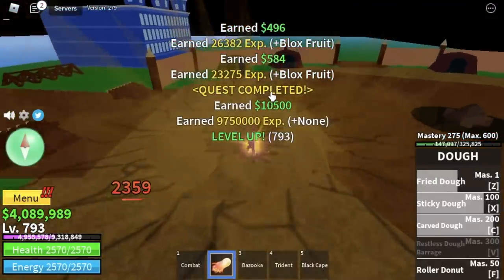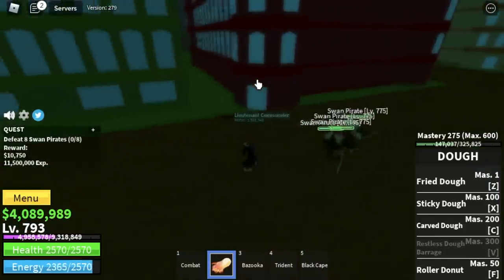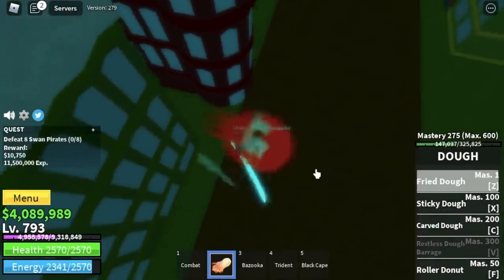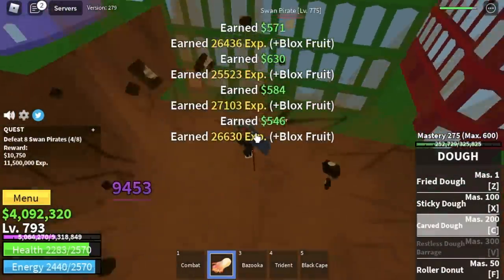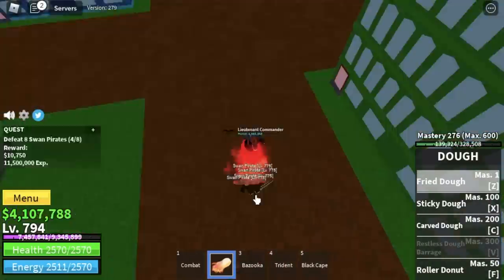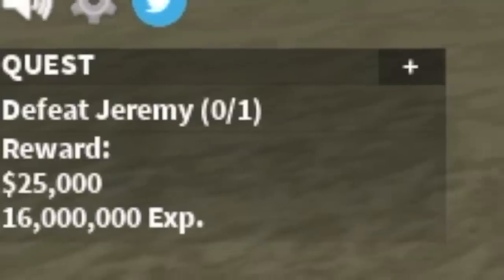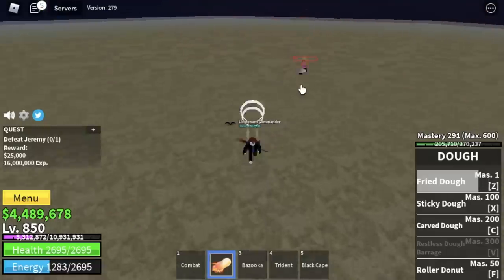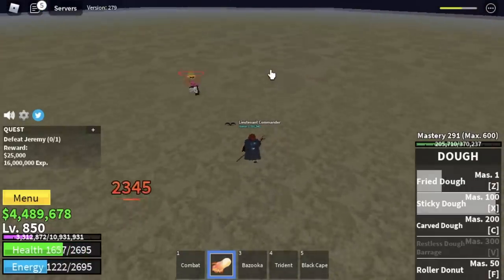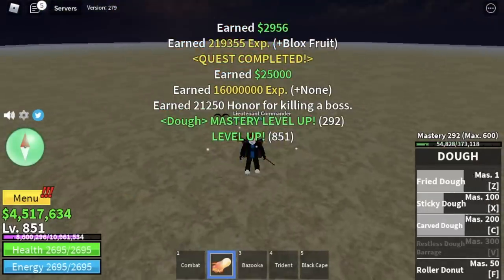Next up, the Swan Pirates. These mobs cannot damage us yet — same as the Mercenaries, we're just gonna keep on defeating them. I told you, grinding here is different from the previous Sea because we're gonna skip the bosses. Like for example Jeremy — yes, we're gonna defeat him once just to show you. These are Z, X, and C skills. But again, we're just gonna focus on the Swan Pirates because we need more mastery to unlock our final skill.